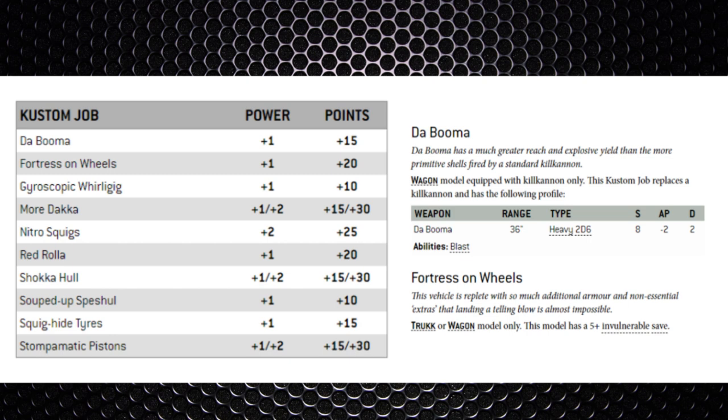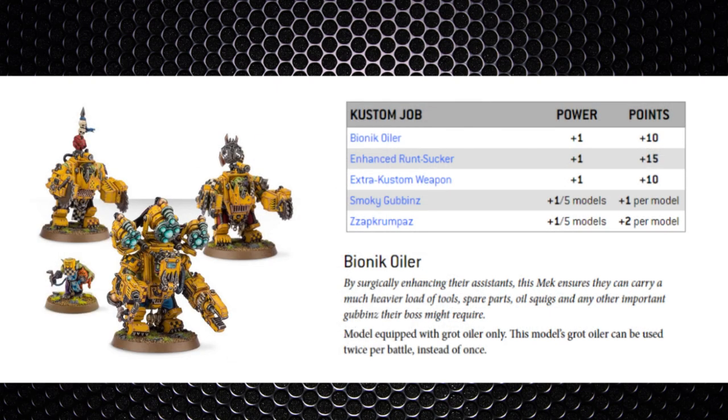Similar to our Cryptech Arcana upgrades, the Orks have their own upgrade pack for vehicle models called Custom Jobs. These feel like relics but go on vehicles. For example, the Boomer — for 15 points you can add a weapon with 36-inch range, Heavy 2D6, Strength 8, AP -2, Damage 2, but it can only go on a Wagn model with a Kill Kannon. Another example, Fortress on Wheels, gives truck and wagon models a 5+ invulnerable save for just 20 points. There are also mech Custom Jobs for Mek and Big Mek units — for instance, the Bionic Oiler lets models with the Grot Oiler use that ability twice per battle instead of once.